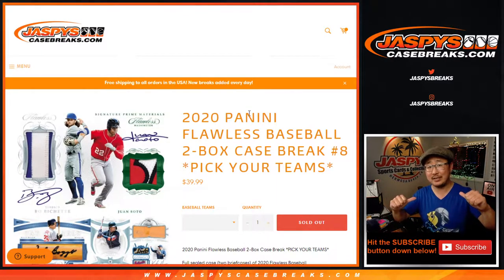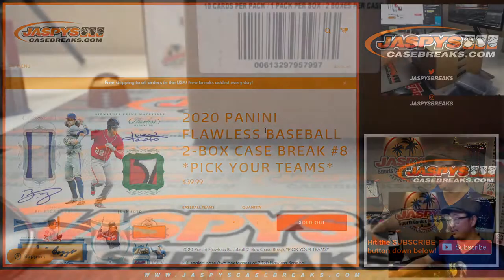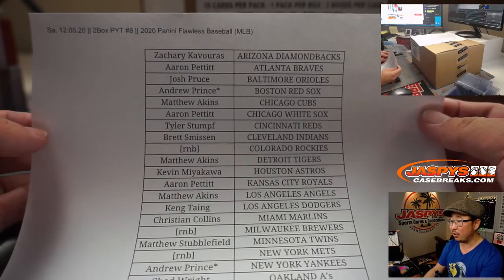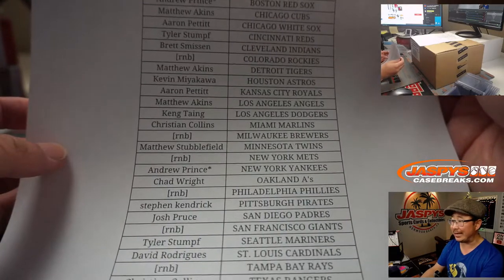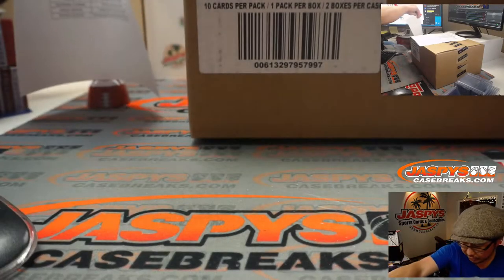Hi everyone, Joe for JaspiesCaseBreaks.com coming at you with 2020 Panini Flawless Baseball 2-box pick your team, we're at number 8 already. Big thanks to everyone who's been filling these up. I think we'll have some more later, so keep an eye on the website. Thanks everyone for getting in, appreciate it.